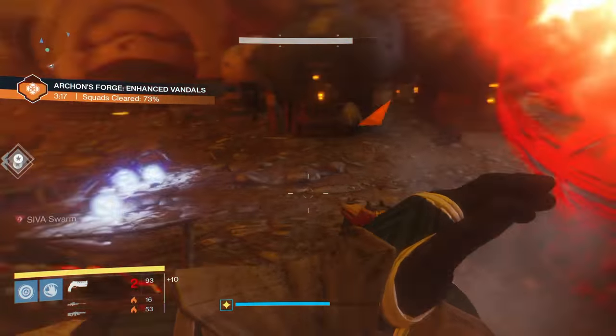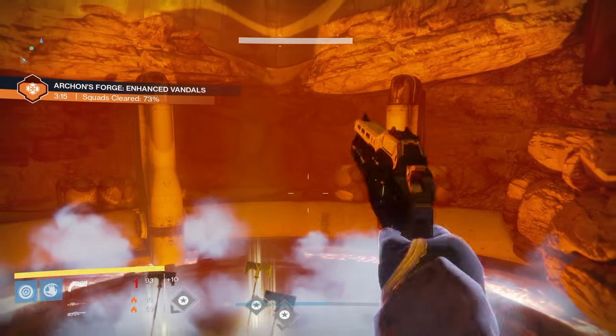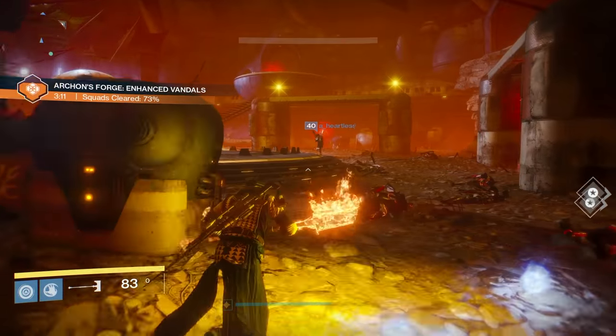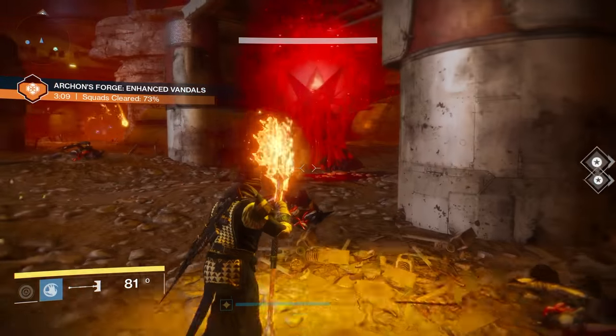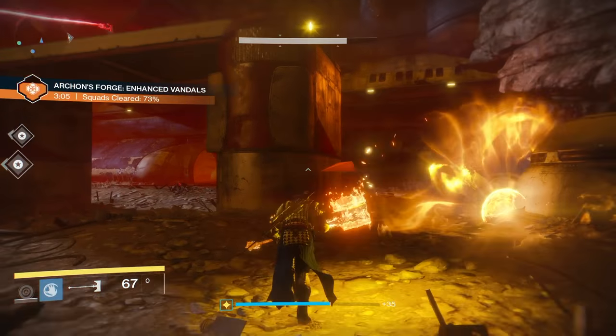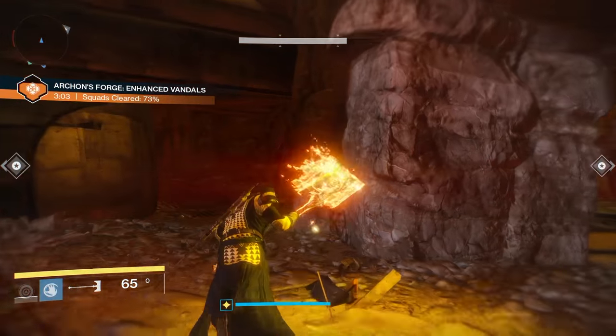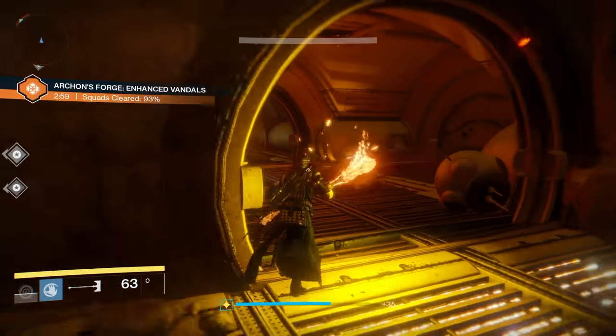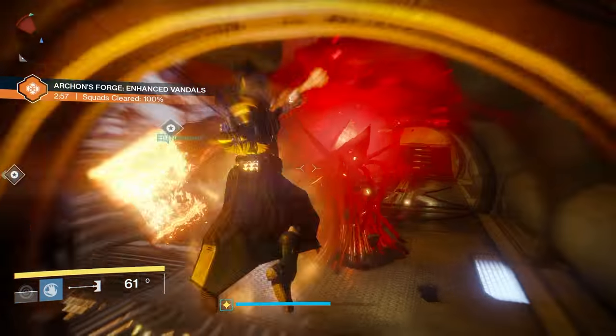That's two or three SIVA offerings for each person in your party. All you have to do from there is go to the Archon's Forge and start running it. You can do this with three people, but the more people that show up will definitely increase your chances and make this a lot easier. We had about five people and it was going perfectly — we never had to stop and were running back to that key non-stop for about an hour and a half.